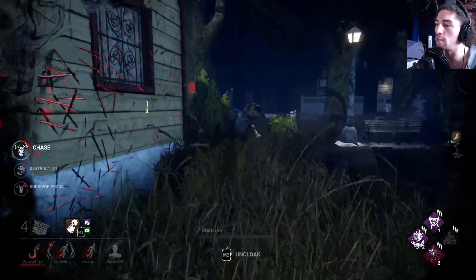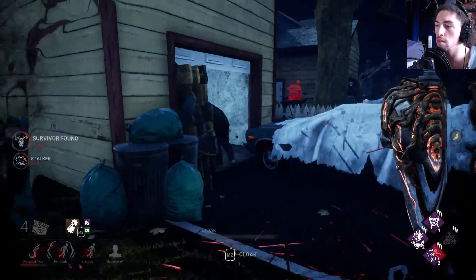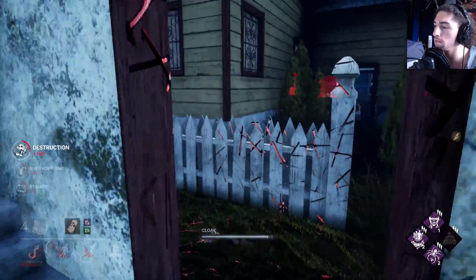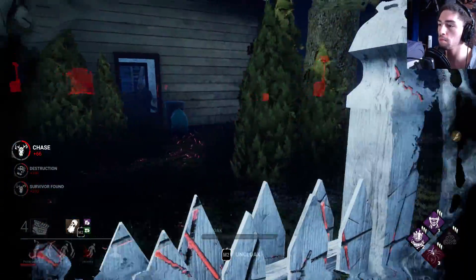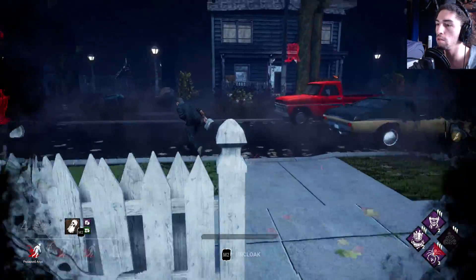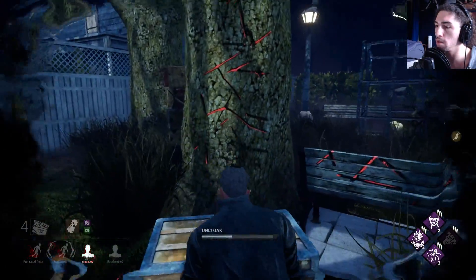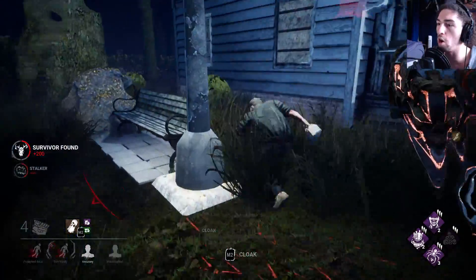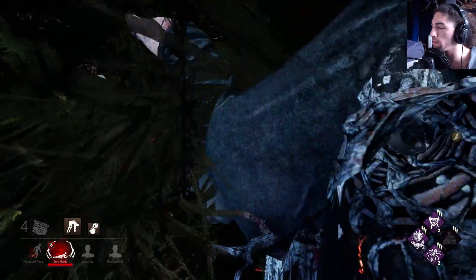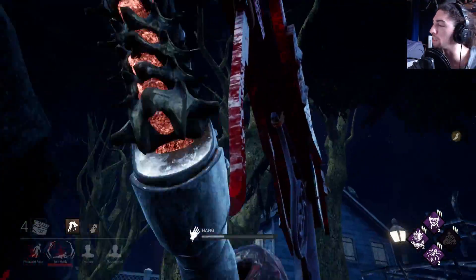Give me stacks, give me stacks — I want to eat all your stacks. There's a second stack for that. I'm too fast, I have no idea where I'm going. I was really hoping he was going to stay on that generator so I could pull him off of it, but he didn't. He doesn't have Decisive Strike, so I don't have to worry about that.